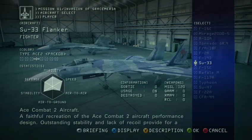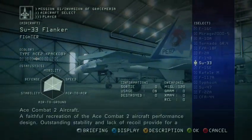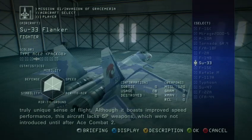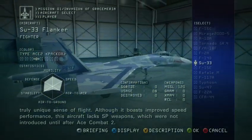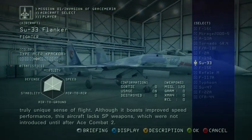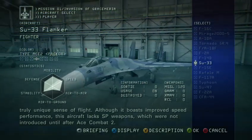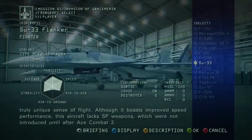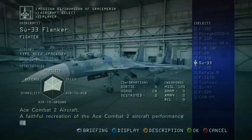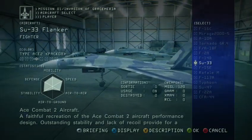For the first DLC, we go with the Ace 2 aircraft — a faithful recreation of the Ace Combat 2 aircraft. Outstanding stability and a lack of recoil provide a truly unique sense of flight. Although it boasts improved speed and performance, this aircraft lacks SP weapons, which were not introduced until after Ace Combat 2. This is basically a faithful reconstruction of Phoenix's Scarface plane from Ace 2 — at least the box cannon plane. As you can see from the base, we have increased mobility, defense, stability, and speed. Due to the lack of SP weapons, our air-to-air and air-to-ground capabilities have been decreased.